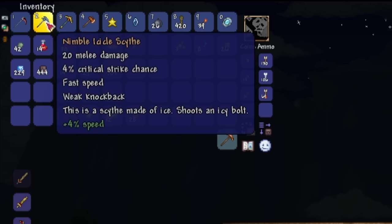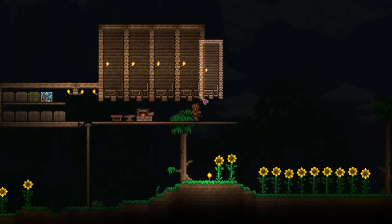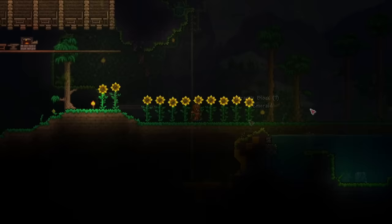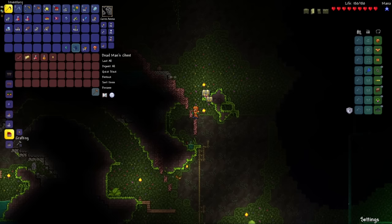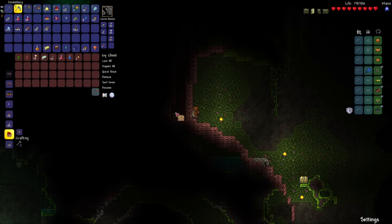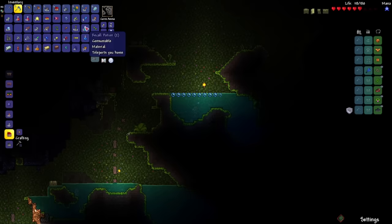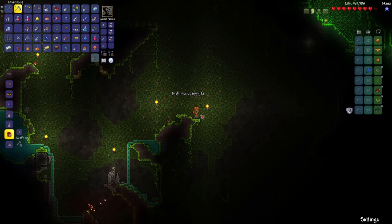Let's go ahead and build some NPC houses. Let's head back to the jungle now. We're back to where I died — let's see what's inside this chest. The band of regeneration, and inside here we got feral claws. That should be enough jungle spores — we have 12, and all I need is 10. And that's enough rich mahogany wood. So all I'm looking for now is the jungle rose.